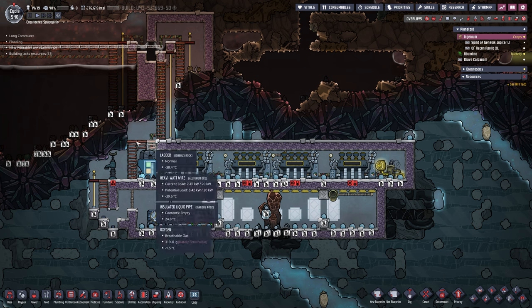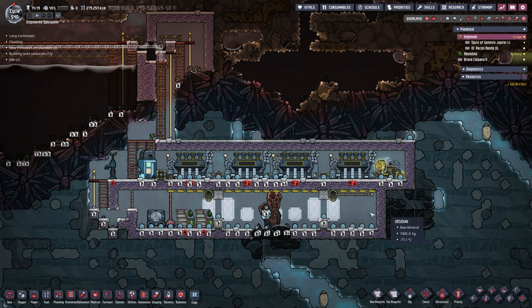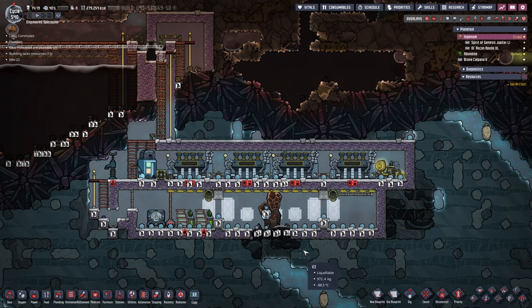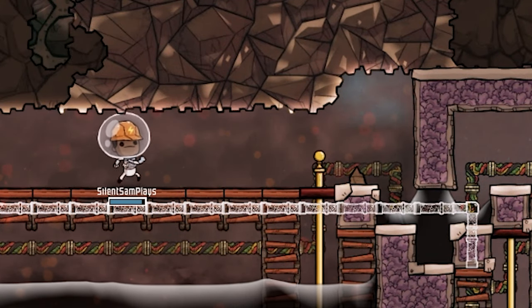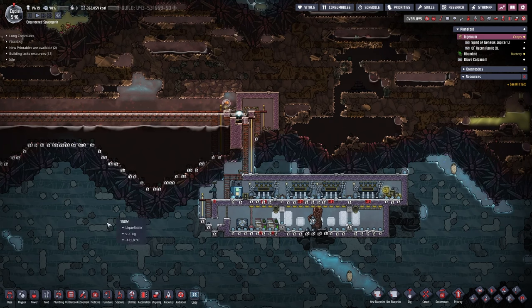We're not going to finish the steam vent area today — it's all built, just missing the walls, the water, the liquid lock, and creating a vacuum. The big thing that will take a long time is all this ice we need to get rid of, because if it stays it will just melt and that's not good. We also have a tiny bit of carbon dioxide because it's freezing cold. Also, Silent Sam Plays just got into the game — look at that walking speed, we certainly have to do something about that.